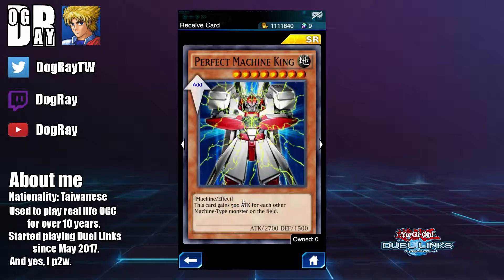Next we have Perfect Machine King. This card gains 500 attack for each other machine-type monster on the field. The problem is we don't have a reliable way to summon this card efficiently in Duel Links right now, and even if we did, the stats are horrible — the defense is only 1,500, so it gets taken out by E-Con very easily. This is a pretty bad card, do not pick up this one, even if you like machines a lot.